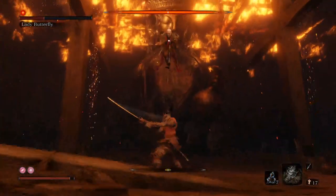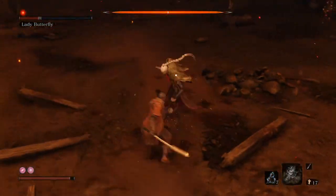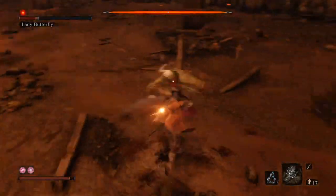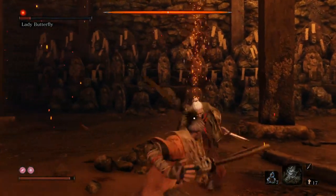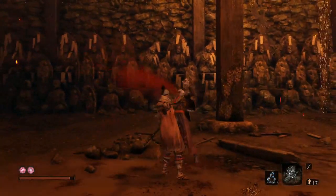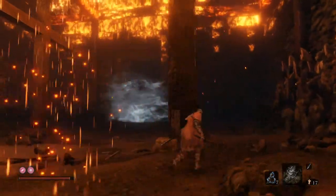What's going to die first — her posture bar or her health? I do have footage of doing her more conventionally. If she does that backflip where she goes into the air, use a shuriken and that'll blast her out of the air, and it does a load of posture damage as well.